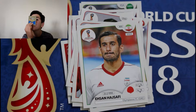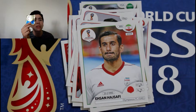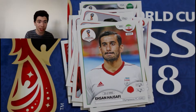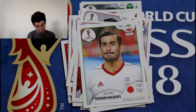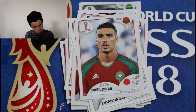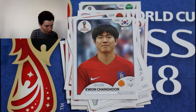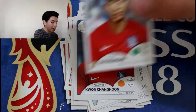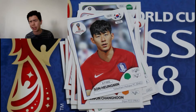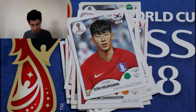Final pack. Doesn't look like we're getting a shiny guys. So we've got Nabil Diraar from Morocco. Kwon Chang Hoon from Korea. Si Hing Min from Korea. And we've got another ground — we've got two grounds in this opening, better than last episode where we didn't get anything: no legends, no shinies, no grounds, just players, which was bad.